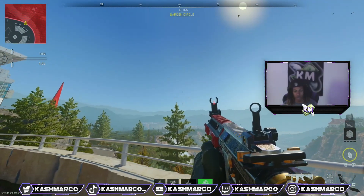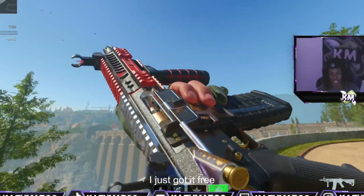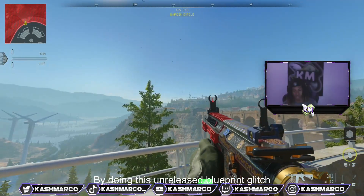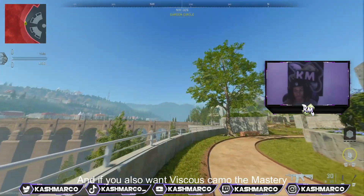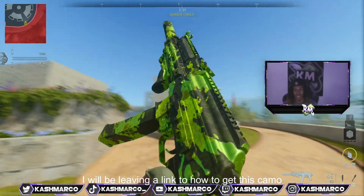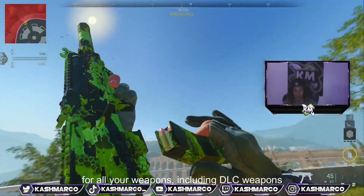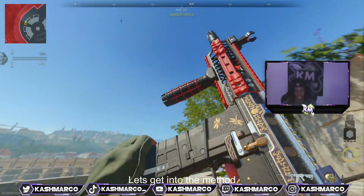What's good, YouTube. I'm back with a brand new video. This gun I'm holding right here I just got for free by doing this unreleased blueprint glitch. This glitch works for all platforms. If you also want the Vistas camo, the mastery raid camo, I will be leaving a link to how to get this camo for all your weapons including DLC weapons in the description.